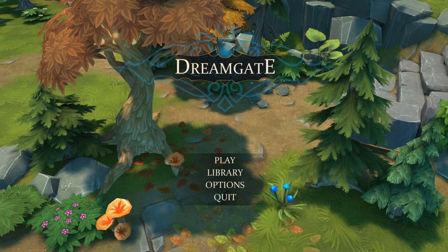Welcome to Sumster Games, the place to find new strategy games. Today we're going to play a game called Dreamgate, which is a roguelike deck-builder that comes out into early access on the 20th of February. So let's begin.